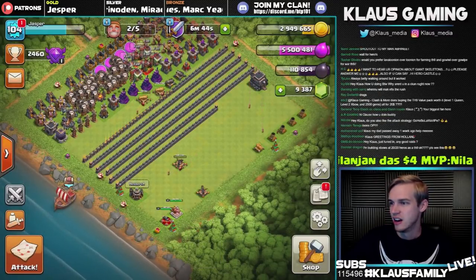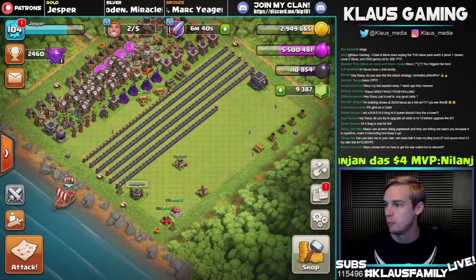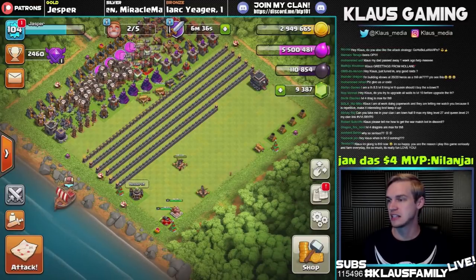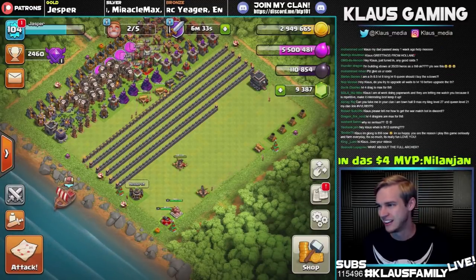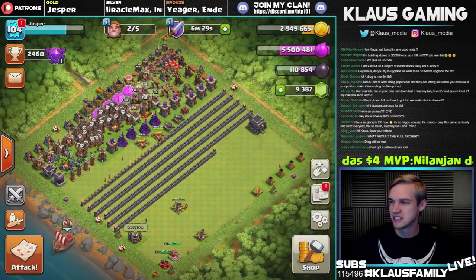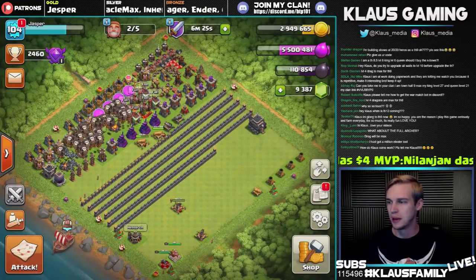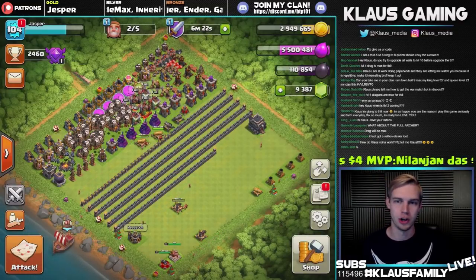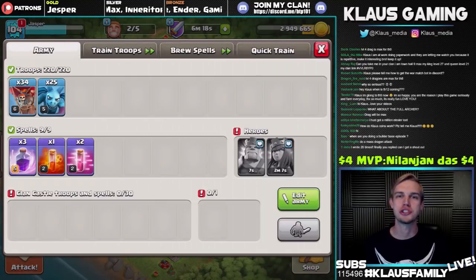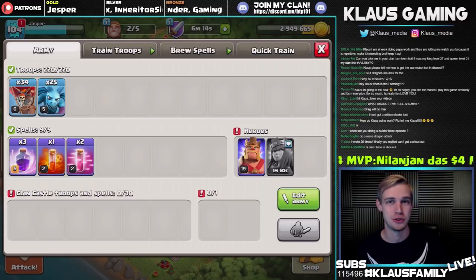Whoa — Nikolai asks: 'Hey Klaus, do you also like the attack strategy GoHoBo LaWa Vipe?' Yes, of course — I have no idea, that is the craziest name for an attack strategy ever. I'm kind of feeling like I was probably just trolled a bit. Klaus, how did the coins work? They don't work — they're nothing, don't worry about them. They're just there for looks. Just like me, I guess — not really, just hanging out with you guys having a good time.